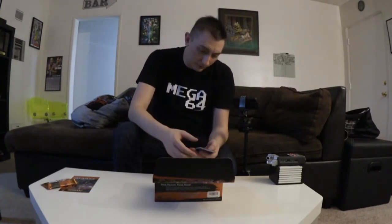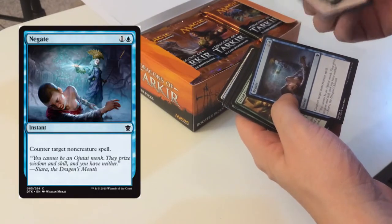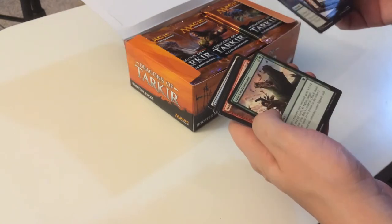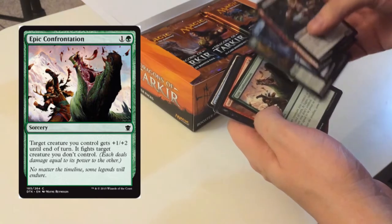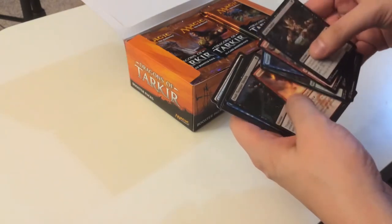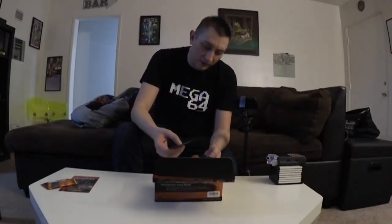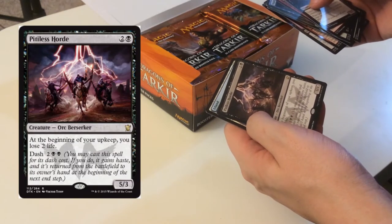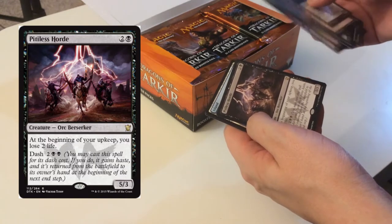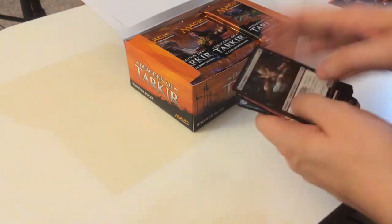Let's see what we got. Classic card right there — Negate, been in about a billion sets. Epic Confrontation — it's a fight but it's a plus-one plus-two, as opposed to a plus-one plus-one, I like that. The Pitiless Horde — dash, five-three — at the beginning of upkeep you lose two life. That's a card I would primarily just dash with, because a five-three ain't worth losing two life for.